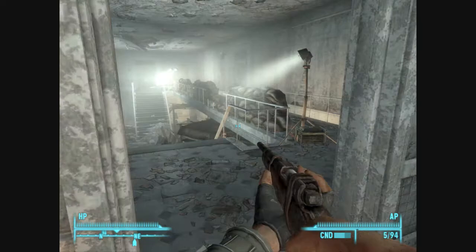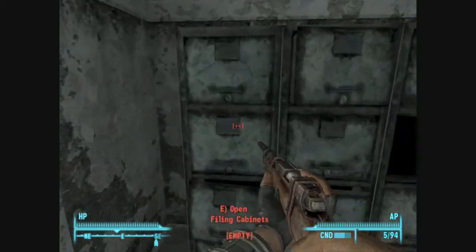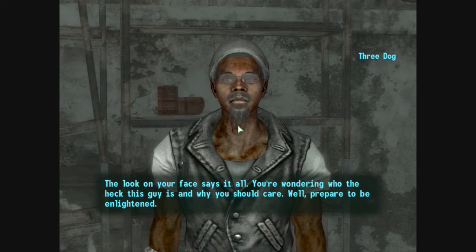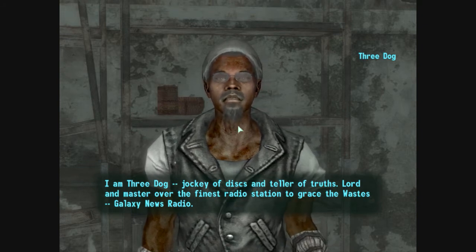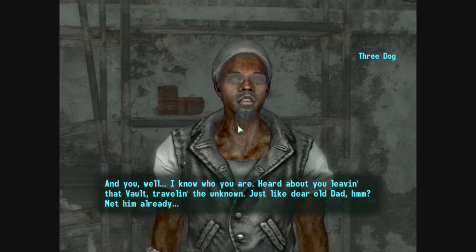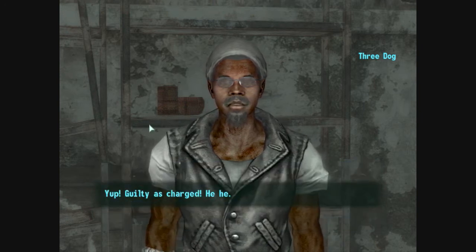Okay, so there's nothing over this direction, just my stuff that I've dropped. Now we're off to Never Never Land. There's a friendly close by. Oh, but going through these means stealing. Oh, there he is. The look on your face says it all. You're wondering who the heck this guy is and why you should care. Well, prepare to be enlightened. I am Three Dog — jockey of discs and teller of truths, lord and master over the finest radio station to grace the wastes: Galaxy News Radio. Holy shit, you're that guy from the radio! Yup. Guilty as charged.